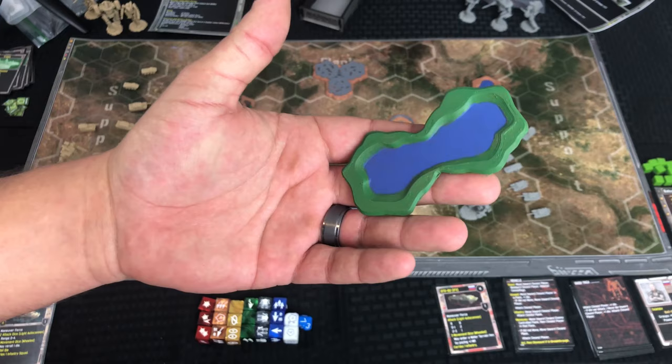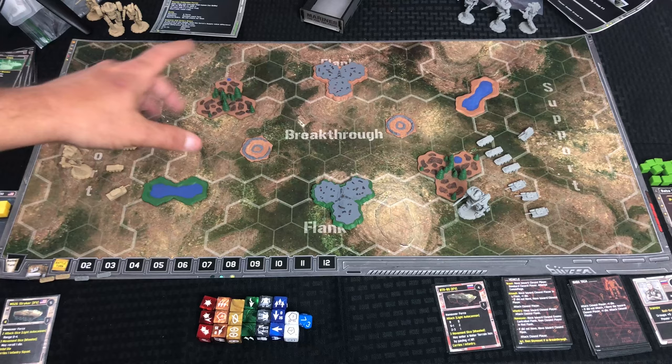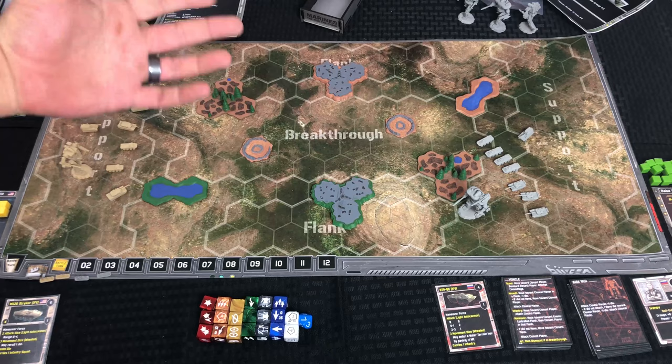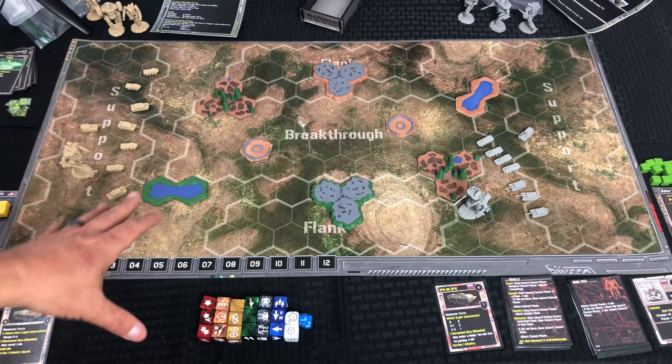These are lakes — pretty much prohibitive terrain. There are some vehicles that can go into it but generally it's prohibitive. There are other types of terrain that are going to be included as add-ons or stretch goals as well, besides just the types you see here — buildings, power plants, bunkers, and all that type of stuff.